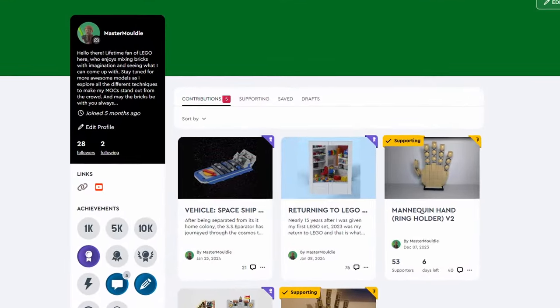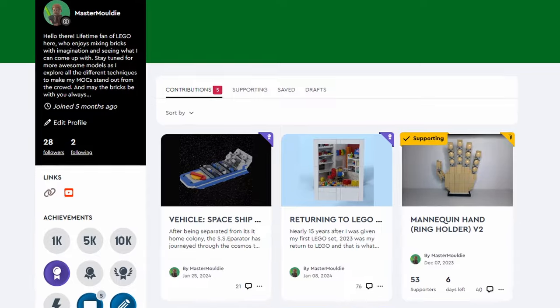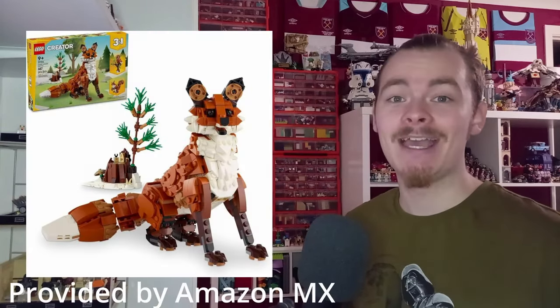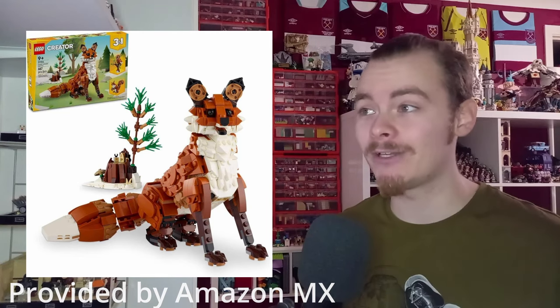Let's waste no time. Right before we get into this, I do have a few ideas projects that are nearing their end, so be sure to check them out — I'll leave them all linked in the description. We'll get straight into the first image: the LEGO Creator Forest Animals Red Fox.